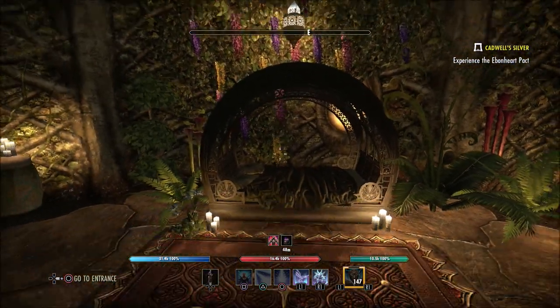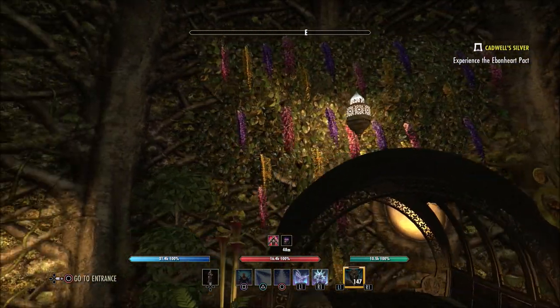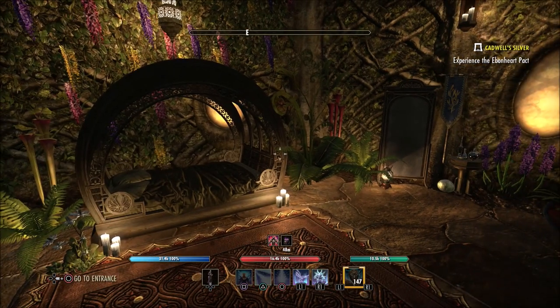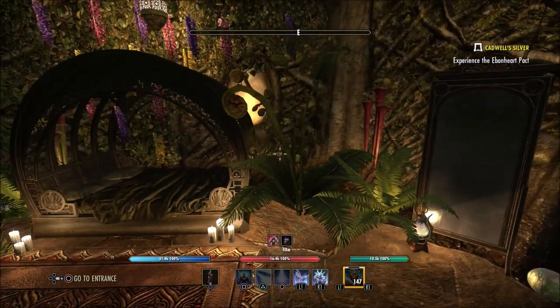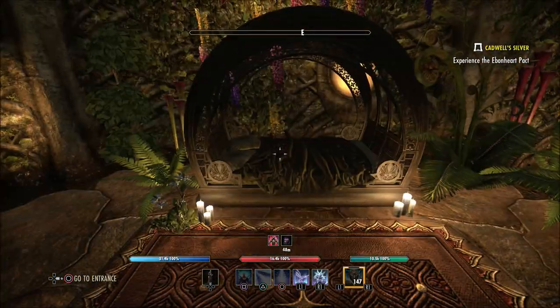Going over here, of course, you have the bed area with a lot of different plants just hanging against the wall — kind of a cozy, relaxing area to go to sleep. That's the design they seem to be going for, and I really like that look as well.